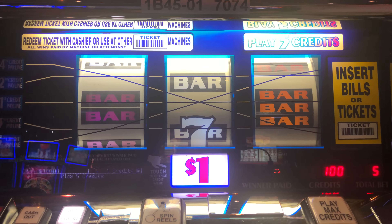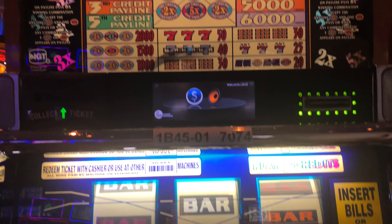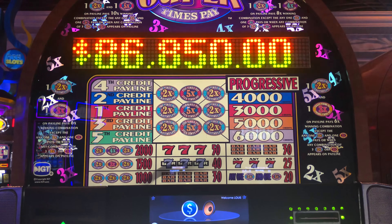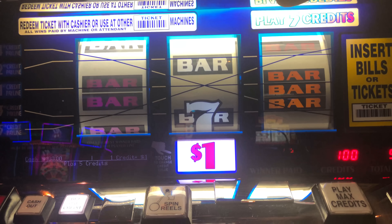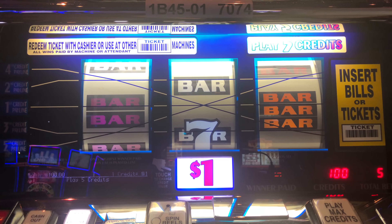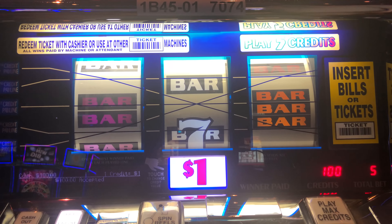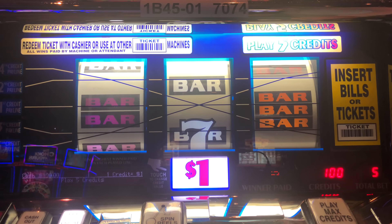Hey LG Slots, Isle Casino. We're at the Super Times Pay — two times, three times, four times, five times. Dollar denomination with five dollars a bet. So to get to the Progressive, we have to get on pay line five with the two times, five times, two times. That combination gives us $86,850 even, and that's what we're trying to do. All right guys, let's see if we have any luck. Let's play, here we go.